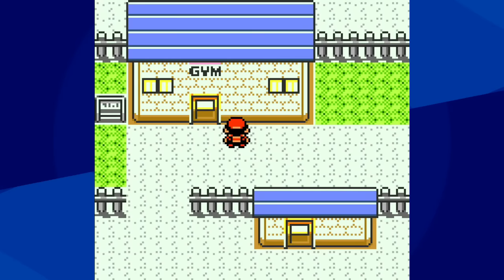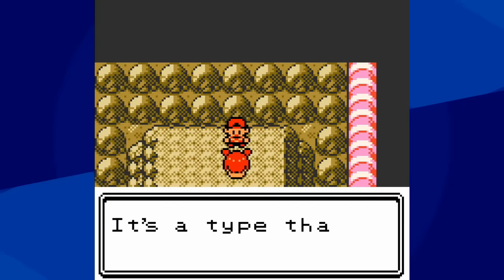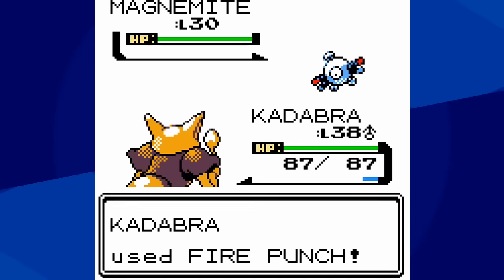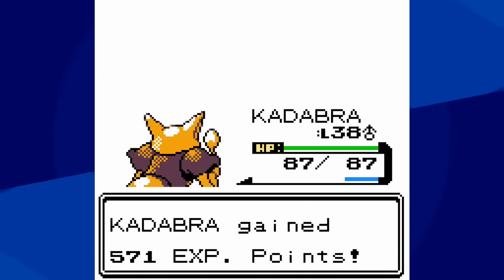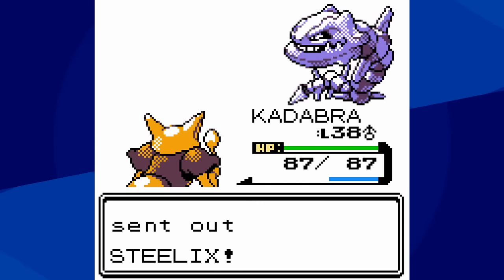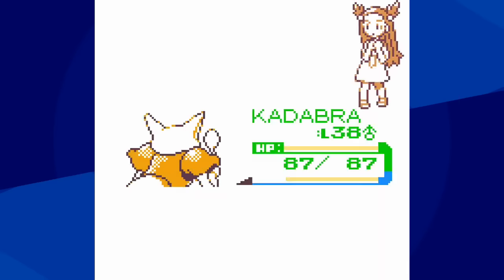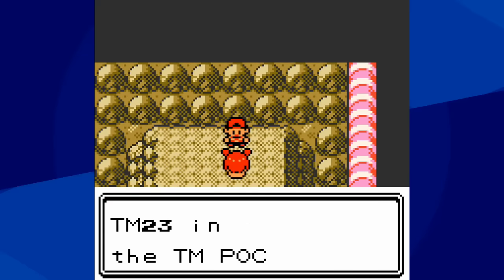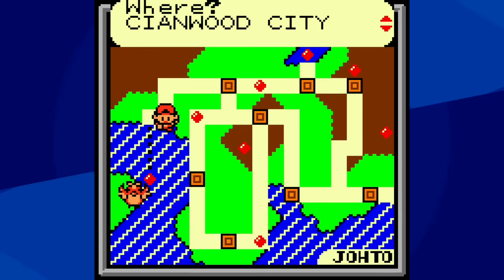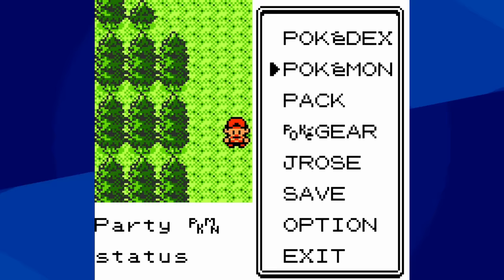Bet you didn't think you'd be seeing that when you clicked on this video. And Jasmine, the sixth gym, I was kind of concerned about, but that concern ended up being not really all that warranted. Kadabra knows Fire Punch, I equip the Charcoal, and I did need to level up to level 38 — I tried at level 37 and it wasn't as consistent — but the Magnemites are easy one-hit KOs with Fire Punch, and so was the Steelix, although it was still a range, so my first attempt did not go well even at level 38. But ranges are going to exist, and I'm really happy about the fact we're not significantly over-leveled, and yet we've been able to pretty easily get through the first six gyms without taking any damage.